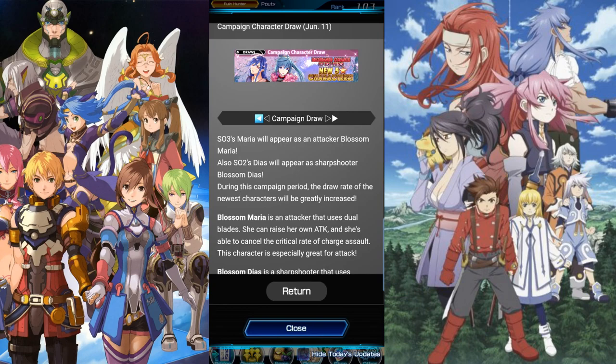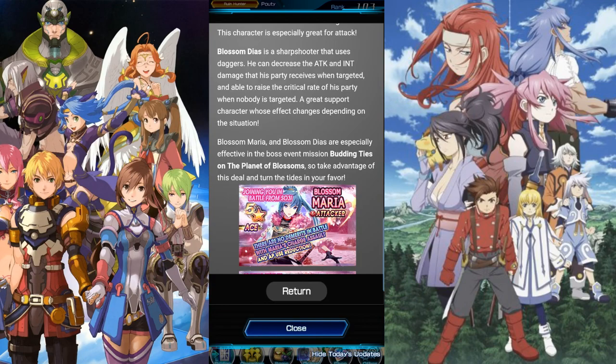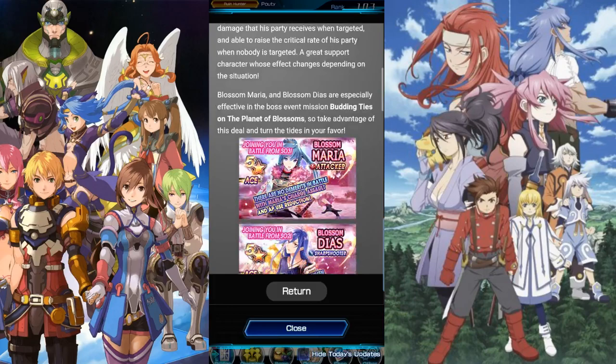I have Maria on JP but I'd really like her on here because she looks really good. Blossom Maria is an attacker that uses dual blades — she can raise her own attack and cancel the critical rate of charge assault, which is really good. This character is especially great for attack. Blossom DS is a sharpshooter that uses daggers — he can decrease the attack and intellect damage his party receives when targeted, and raise the critical rate of his party when nobody is targeted. He's a great support character whose effect changes depending on the situation.